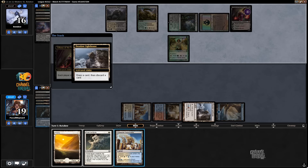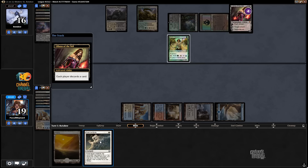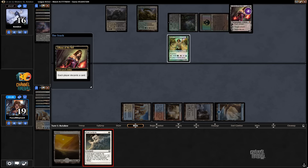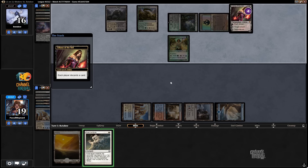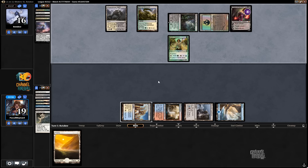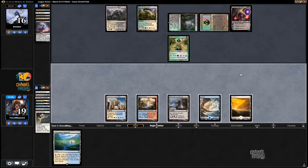Discard that, and then we'll discard Path, so that I can get to six lands to attack Liliana. I think it's the Lighthouse now in case I find Serum Visions.